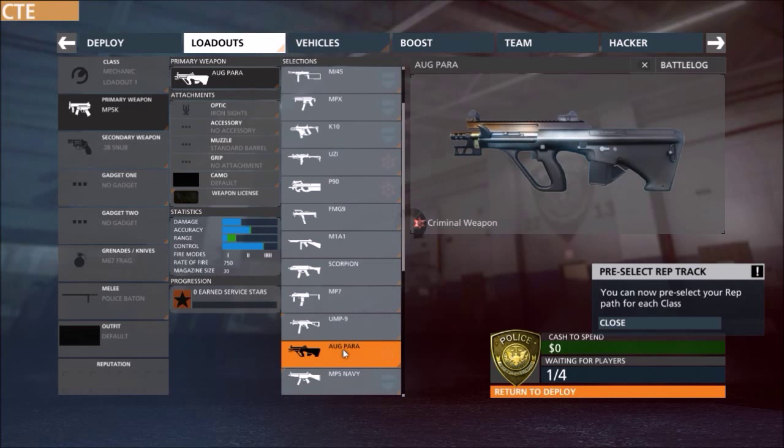For the SMGs, we have the AUG HERA. It's a criminal weapon, and it has pretty default SMG stats. It has high control, low range, good accuracy, and low damage. It has all fire modes — single, double, and full auto — with a rate of fire of 750 and a magazine size of 30.